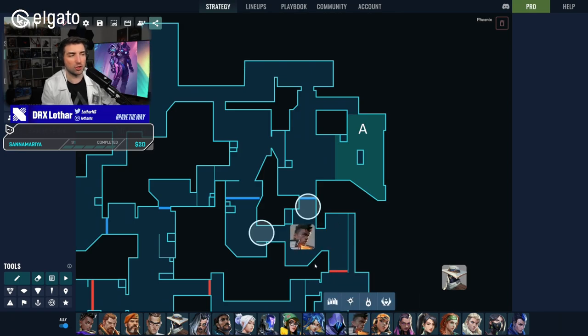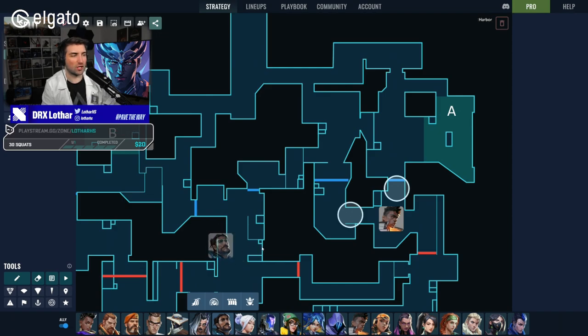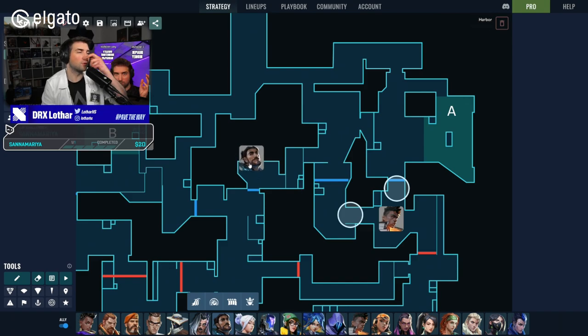Popping those Cypher cages creates pressure so opponents aren't certain what's happening in A main unless they're literally standing there — something very rare in ranked. By creating those pressure points and smokes, you trigger rotations, which is where the team's lurker can gather info about those rotations. But the lurker needs to get into position first. On Split that means mid — which is why gathering mid space, destroying the wall, and having a player stationed in vents is so important.